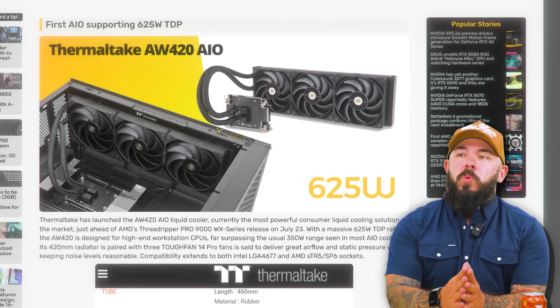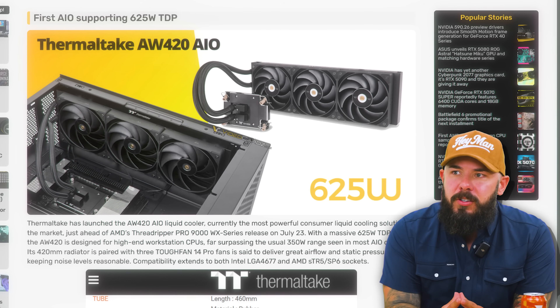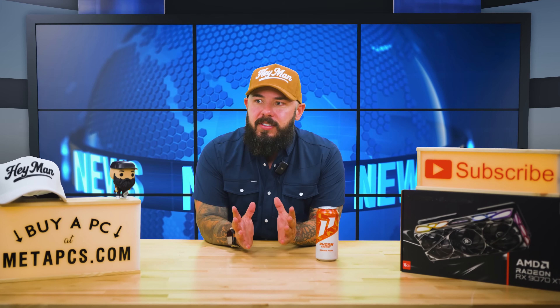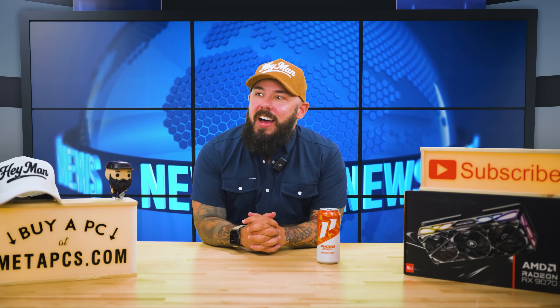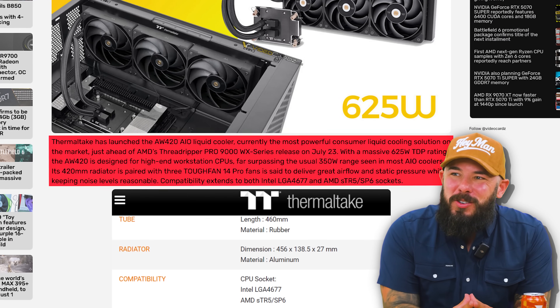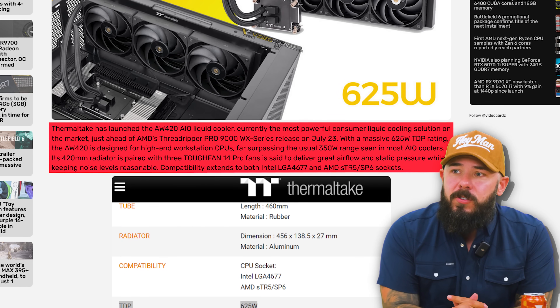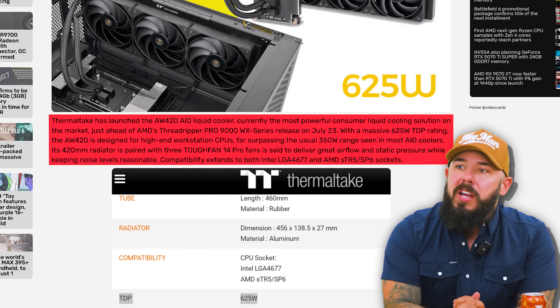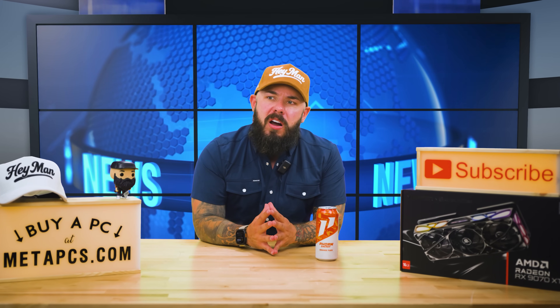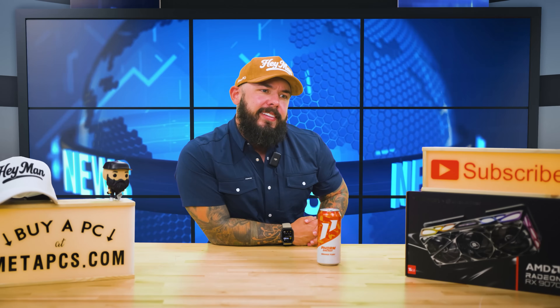Thermaltake just launched the AW420 AIO liquid cooler — currently the most powerful consumer liquid cooling solution on the market, and the timing couldn't be better with the Threadripper Pro 9000 WX series, which just came out with a massive 625-watt TDP rating. The AW420 is designed for those high-end workstation CPUs, and it's only $450. Honestly, if you're buying a Threadripper, that's nothing — the cheapest part of your bill. So if you're looking to spend $30,000 on a workstation, you may want to cool it with something like this.